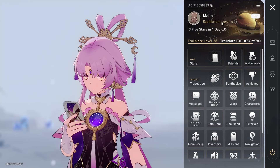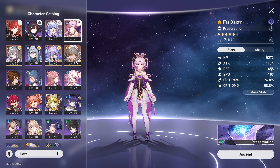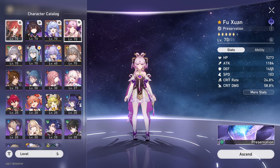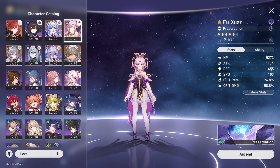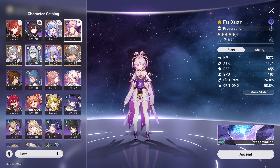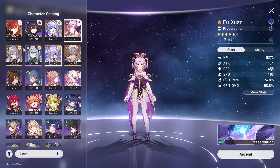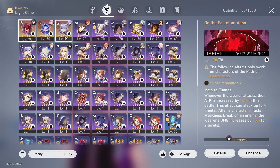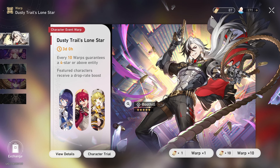As you can already see here, I reached equilibrium level four and level 58, and I'm about to reach equilibrium level five. I got Himeko from the beginner banner, then lost the 50-50 on Robin's banner and got a constellation for Himeko, so she's C1 or E1. I also lost the 50-50 on Fushuan's banner to Bailu or Bronya, and from the standard banner I also got Bronya or Bailu. I basically have six five-stars, four from the limited banner, one from the beginner banner, and one from the standard banner. Plus one more, so overall seven five-stars, and I'm basically guaranteed an eighth as well — so you can easily get eight five-stars within a month.